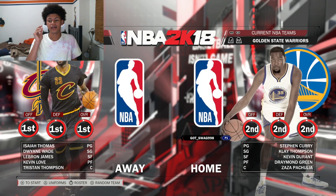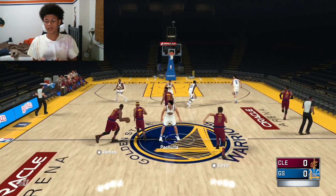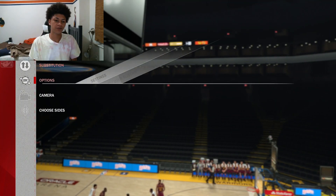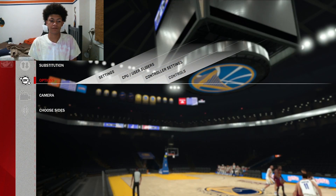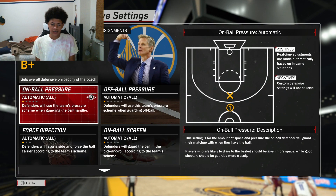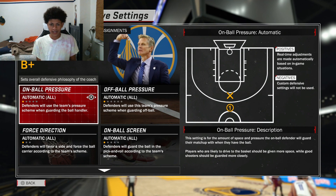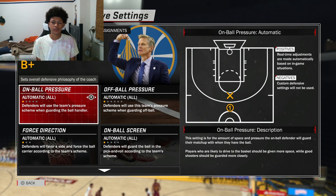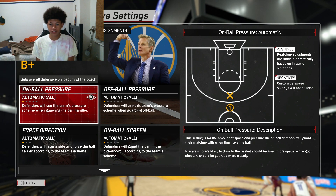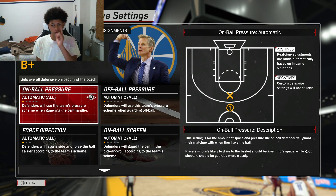In this video I'm going to be doing a scrimmage between the Warriors and the Cavs. The defense is going to be a little tricky. What you guys want to do is go to the 3-2, then go to your defensive settings. For those who don't know, this is going to be on auto defense. Now before I get into the settings — this zone defense is called the 1-2-2 zone defense. Click the 3-2 defense and then go straight to the settings.